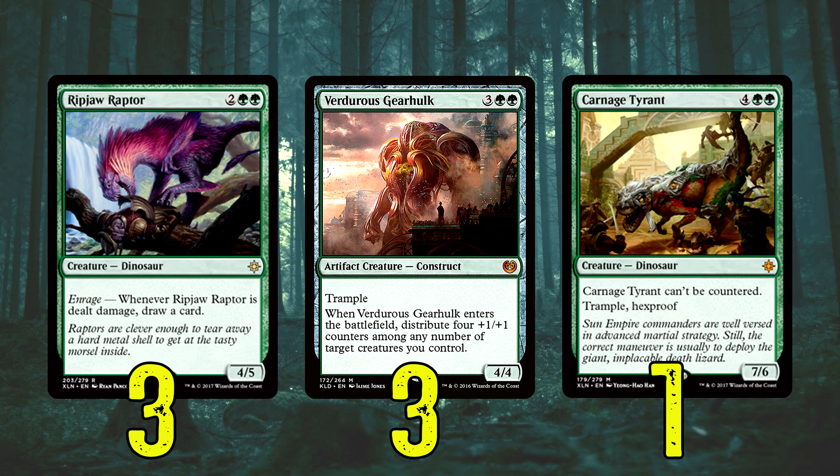We have a hell of a lot of creatures. We are Mono Green Stompy, so even if they've got a lot of counters, they're going to have to keep countering and keep killing — we're going to keep coming back with this deck. We only run eight other spells; the rest are creatures and lands. We've got three Ripjaw Raptor — it's a 4/5 for four, and when it's dealt damage you draw a card. Absolutely cracking card from Ixalan. Verduous Gearhulk is there as a three-of as well — put the counters wherever you want, or maybe just put them all on the Verduous to make a big 8/8 with Trample, or put the four counters on Carnage Tyrant and you've got an 11/10 Trample with Hexproof.